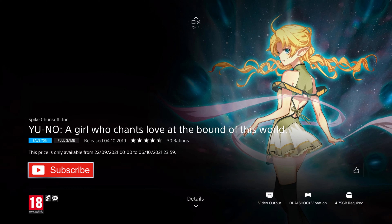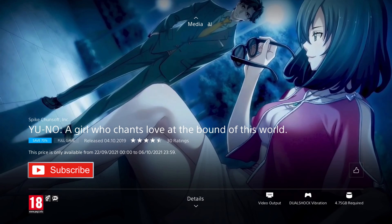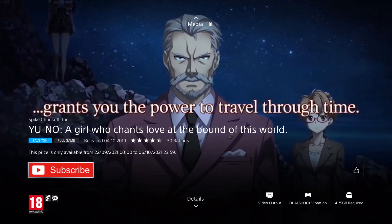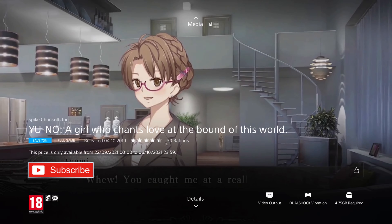The final game I have for you is YU-NO: A Girl Who Chants Love at the Bound of this World. It was released in 2019, so it's five years old, and it's on a 75% discount for the price of £11.24, which is the cheapest I've ever seen it and a pretty good price, as most anime games from Japan are pretty pricey. In this visual novel, using the power of the reflector, you must travel through time in multiple timelines, gathering clues to solve the disappearance of your parents and finally resolve the long-lost mystery. Be warned — this contains adult content. It's also a visual novel, so you've got to be okay with reading a lot of text and there being a ton of dialogue.